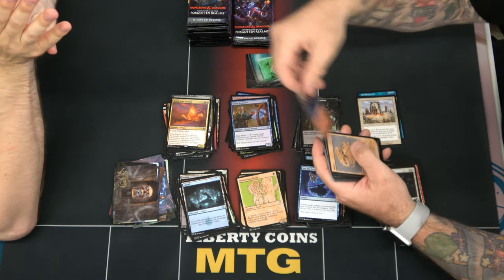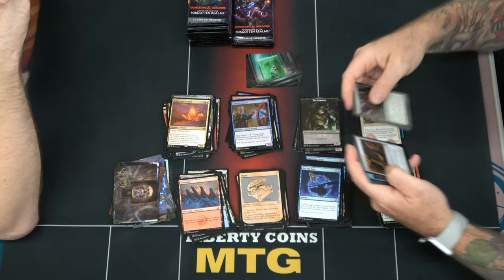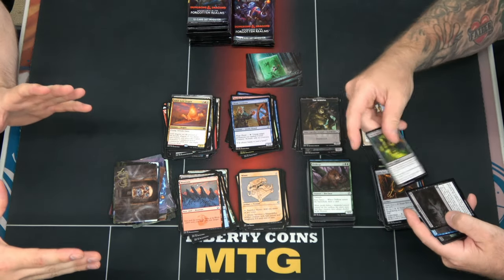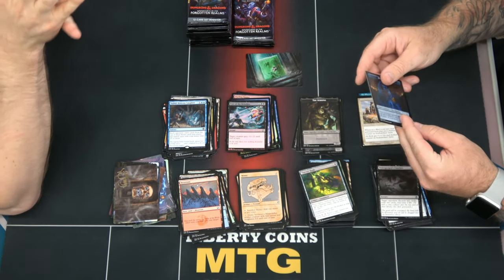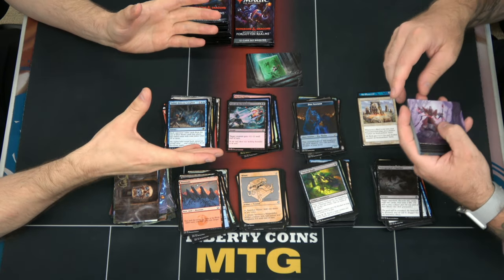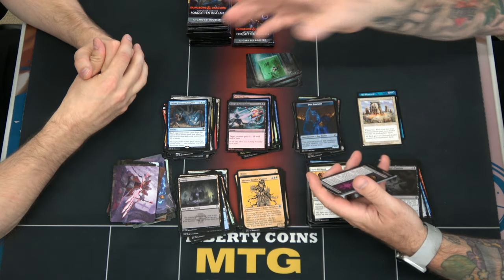I actually like the idea of having an eight-set format where you have one in and one out. When Innistrad comes out, Eldraine was the oldest set in Standard, so Eldraine would rotate when Innistrad comes out. That throws a wrench in the gears because there are two Innistrad sets — you could just say these are one set released in two portions. The main appeal is that AFR, for example, is going to rotate in September 2022, approximately 14 to 15 months in Standard.